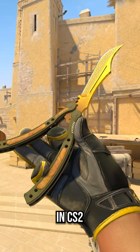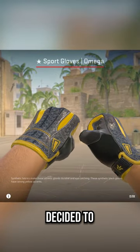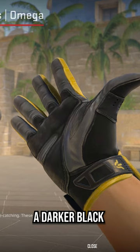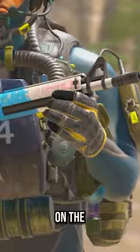But when I inspected it in CS2 for the first time, right off the bat, the gloves look different. I guess what happened is Valve decided to change up the colors, because now there's patches of a lighter gray mixed with a darker black on the undersides of both gloves. And you can even see this darker black color on the fingertips as well.